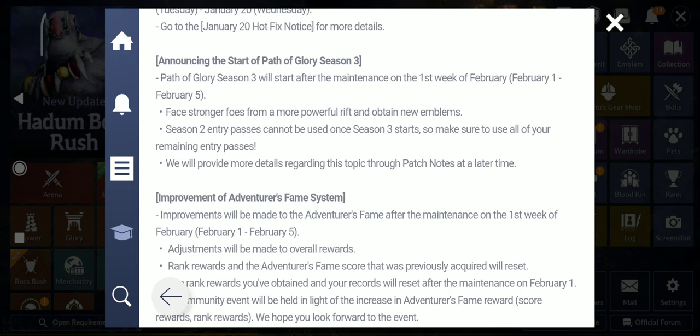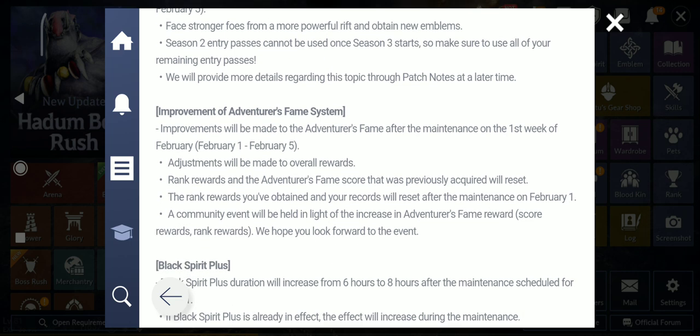Announcing the start of Path of Glory Season 3 — huge, very important announcement. Path of Glory Season 3 will start after the maintenance on the first week of February, so February 1 to 5. That means next update we get the new season. So we have to use all the runs that we have — every extra run for Path of Glory, use them now. If not, you cannot use them after the next maintenance. I have like 75 or more runs, so I wish they didn't make them expire like that.